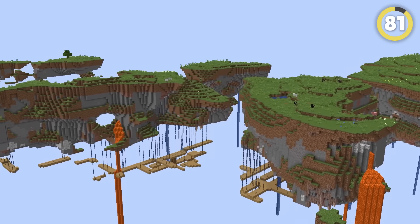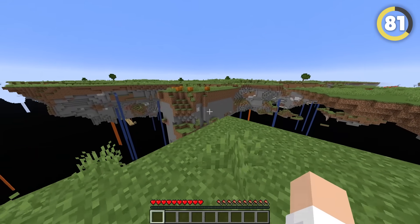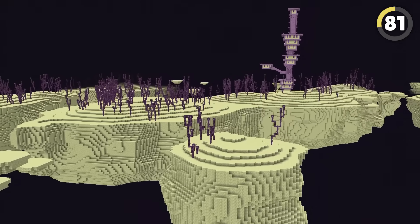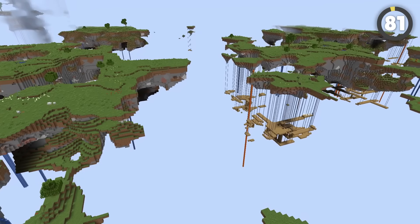Did you know that there used to be a sky dimension planned for Minecraft? It was supposed to be a magical realm in the sky that you could access through dreams. Each time you went to sleep, there would be a chance you'd wake up here instead. Unfortunately, this idea was eventually replaced by the End, but I'd love to see them bring back this idea.